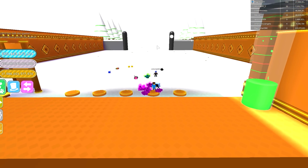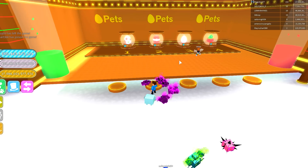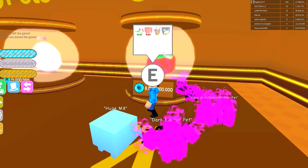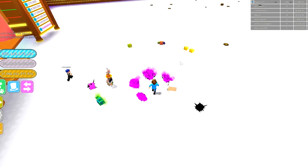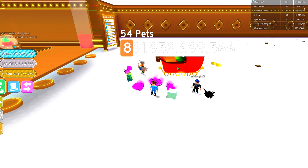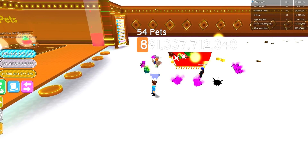I've unlocked all of the zones but those are just different zones with different chests — they're completely irrelevant. Completely ignore them if you want to farm for the OP pets. You want to get to this last chest and farm for the giant penguin. Right here is a sleigh — find a good server with a lot of people on the sleigh and get your pets on there.